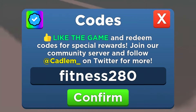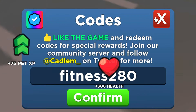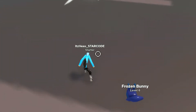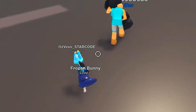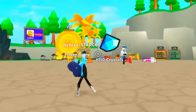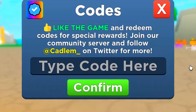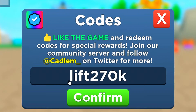We're actually in a fight while redeeming codes, so let me just quickly punch up some people. Let me punch this guy up — there we go! We just won a fight whilst redeeming codes. We now got the code lift 270k — enter that code in.